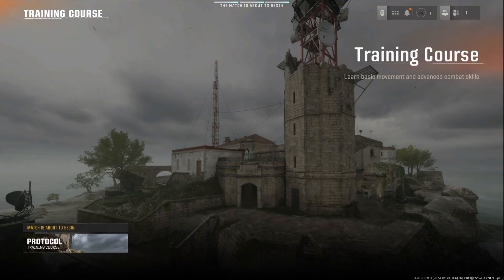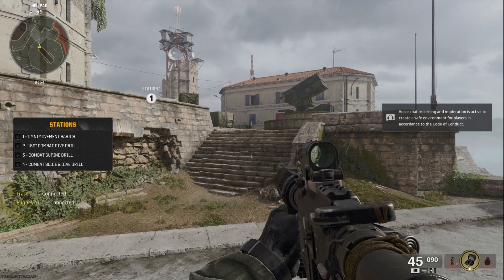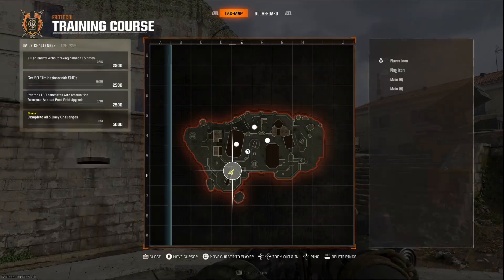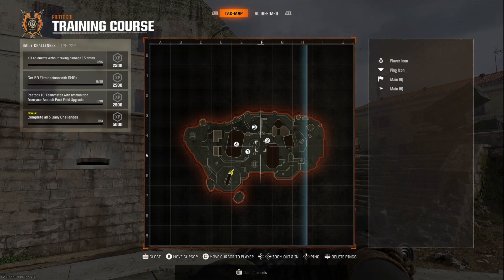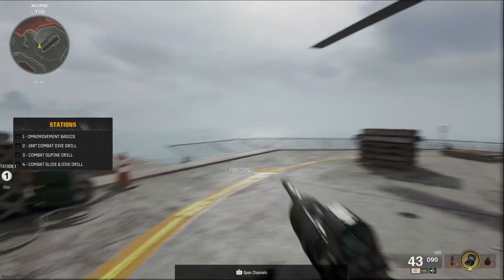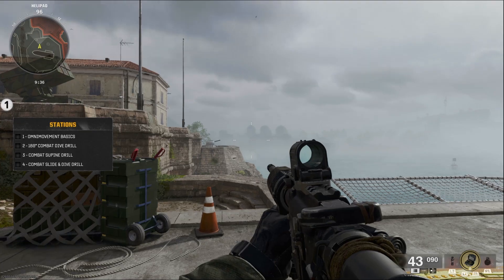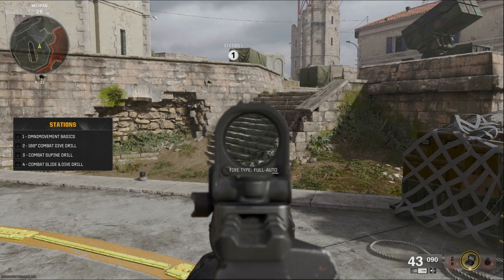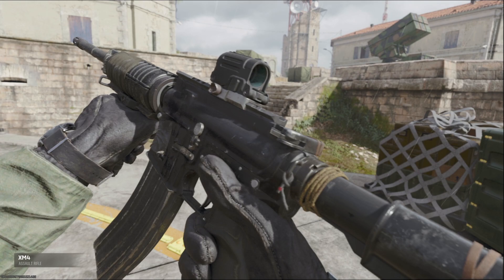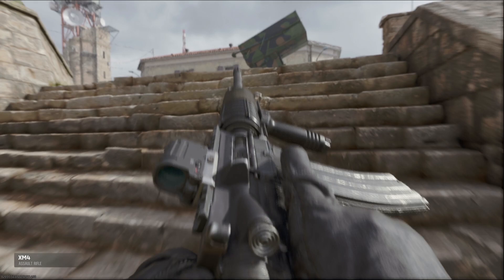Here we go - Protocol training course. Not gonna repeat myself, so listen the fuck up. There's training stations all over the island. Complete them all so we can verify your sorry ass is ready for combat. What the hell are you waiting for? Get out there! First impressions? I like the HUD. We've got the MX4 - weapon inspect. You can see down the bottom left. It's a pretty cool inspect.